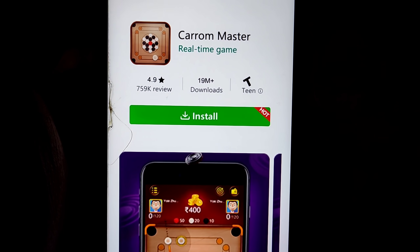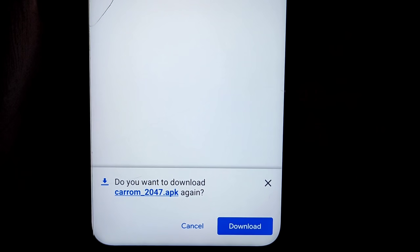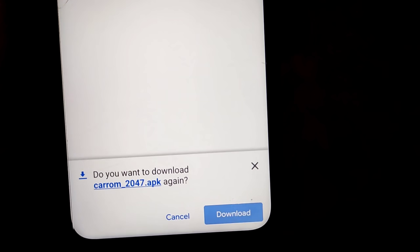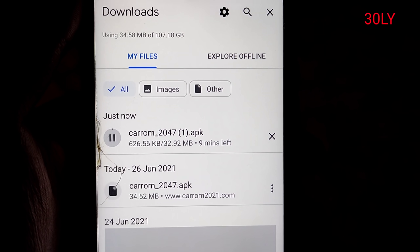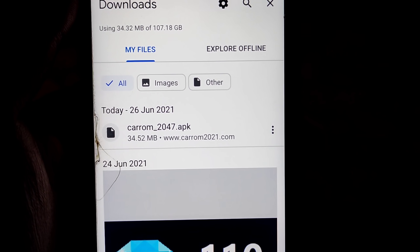If you have a new interface, you can install the app. I will install the app. If you have an app, you can install it. I will upload the app in the Telegram channel. We will send the link in the comment box.